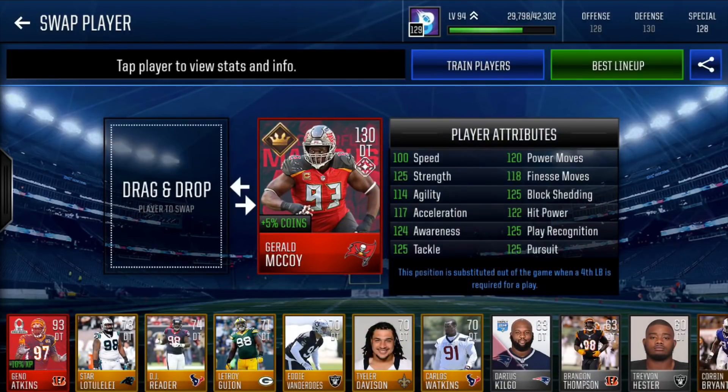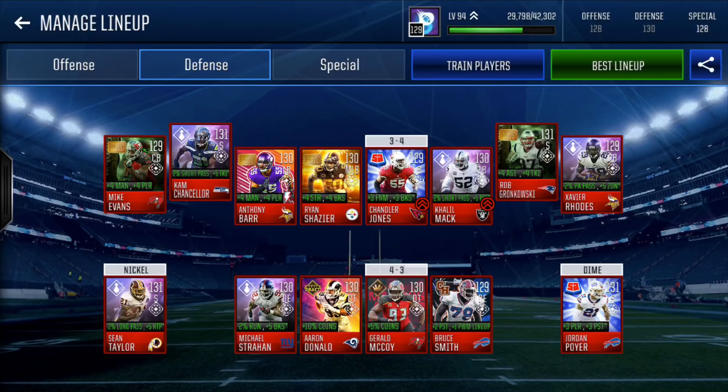In the 4-3 spot for defensive tackle is Tournament Edition Gerald McCoy — 130 overall. Kind of a slower card at 100 speed, but you don't really need speed at D-tackle unless you have a crazy amount like Aaron Donald. 125 strength, 114 agility, 117 accel, 124 awareness, 125 tackle, 120 power moves, 118 finesse moves, 125 block shed, 122 hit power, 125 play rec, and 125 pursuit. An amazing card — our whole D-line is 130s, and Bruce Smith is a 129.